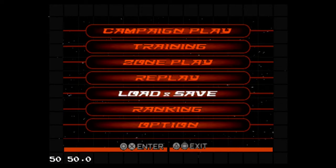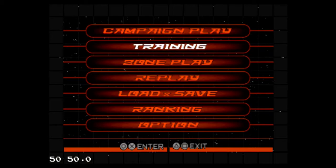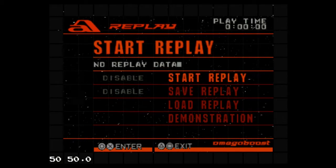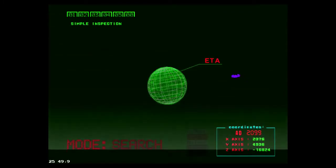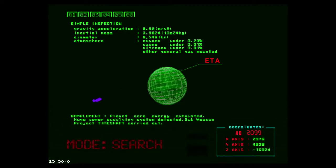It looks like I'm running at 50 frames per second here. Maybe my ISO is the PAL version? I actually cannot tell — oh yeah, it looks like it is the PAL version. No wait, it's just a different resolution.